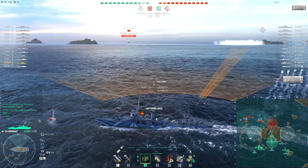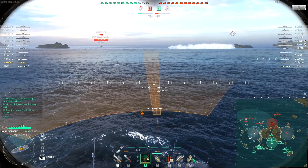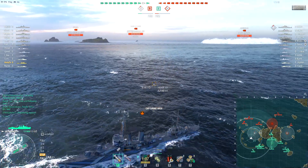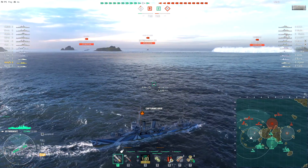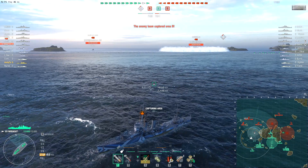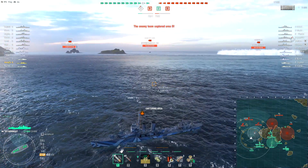It's another tier 6 destroyer but it's a rather different sort of machine — it is the Farragut, and it's the last of the US destroyers, tech tree destroyers anyway, that cannot stealth torp. Like the Nicholas, like the Clemson before it, and I think even the Wickes, basically the top range is lower than the detectability range. But in the case of the Farragut it's only by 200 meters — it's not a big gap.